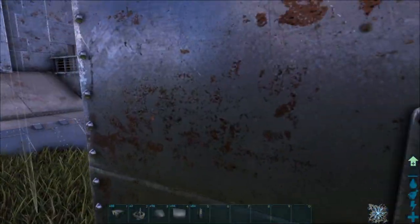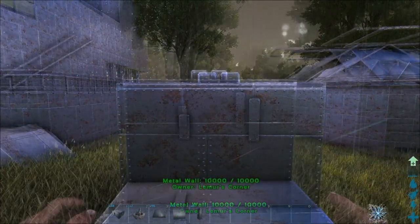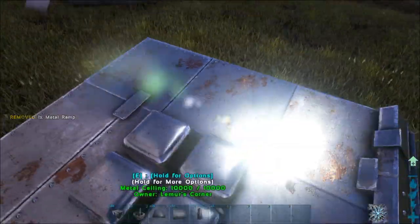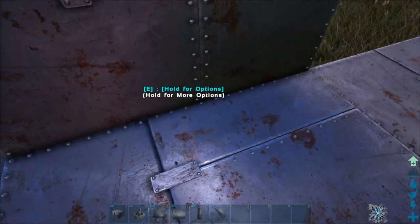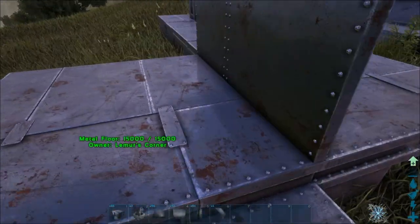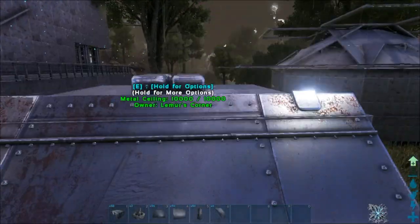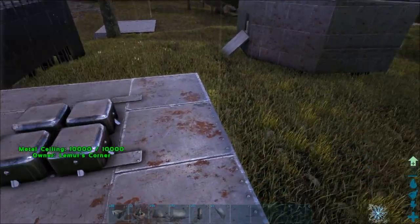I don't think I have any ramps or ladders so let me go ahead and grab one real quick. Alright guys, we're back and we've got ramps. So I'm going to go to the ceiling method. This was the foundation method where you guys can hide stuff right there — you've stacked your mortar and pestle in the middle. It's barely visible and it can take a pretty serious shot from a rocket as long as it doesn't take out that exact wall.